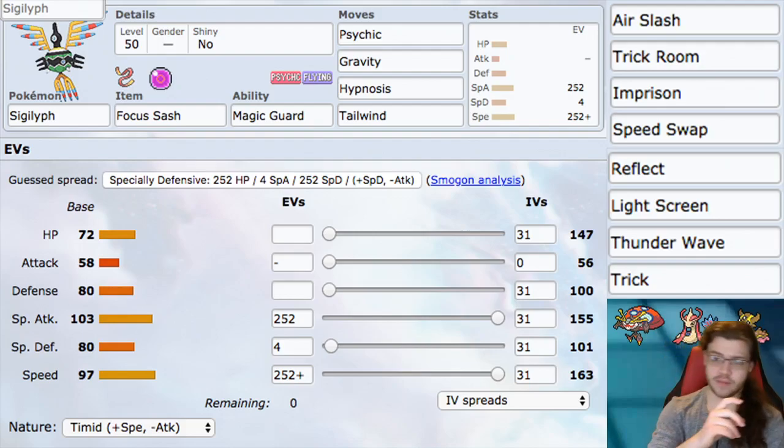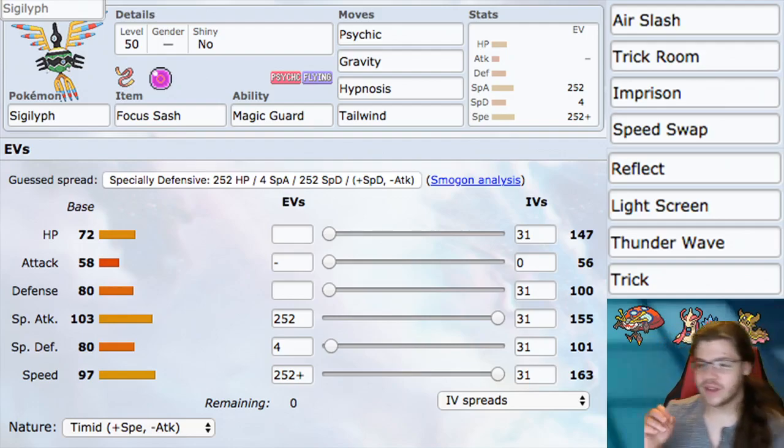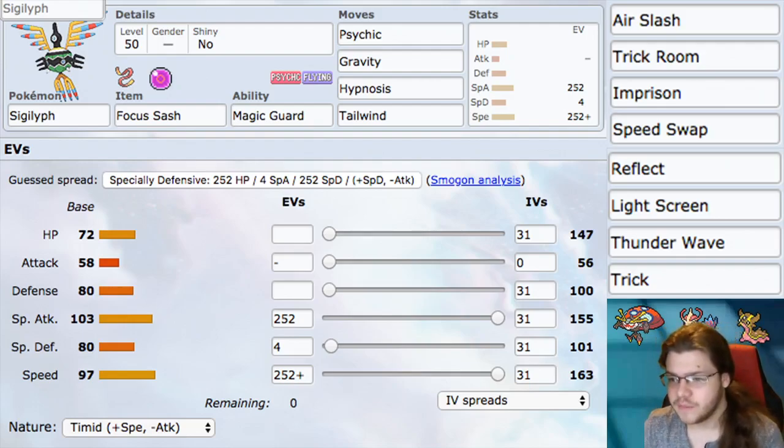Other than that, we have Milotic right there. It gets Hypnosis — you don't have to rely on Coil for Hypnosis since you're going to be setting Gravity. It's also really tanky. Next, we have Gastrodon here. Gastrodon has great Max moves — Max Quake is really good. It is Ground type, so it resists Electric, so you can switch those out and keep your guys alive and potent.